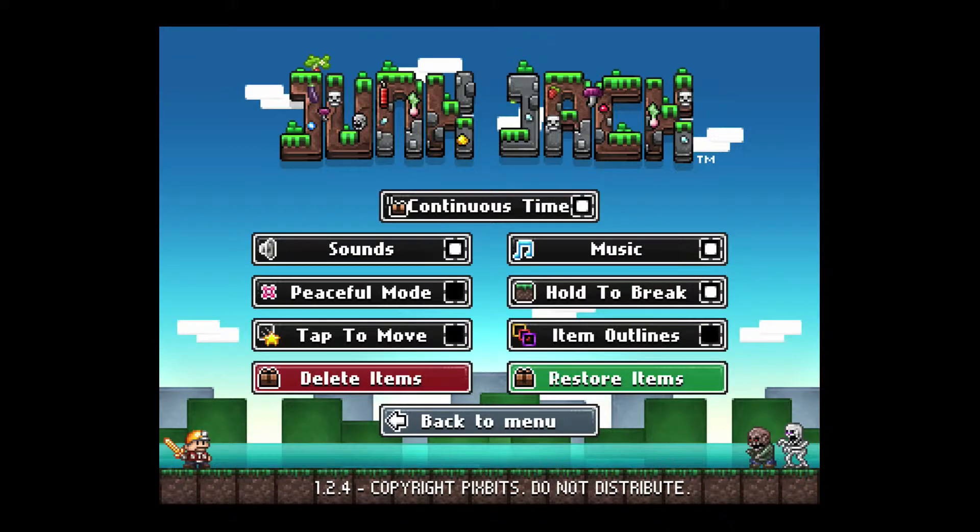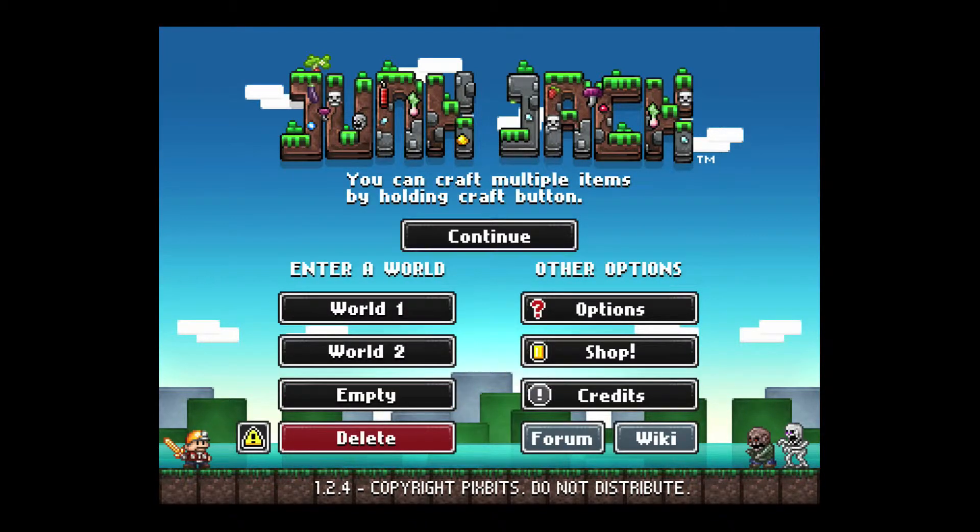Let's take a look at some other options. You can change whether continuous time is on, you can adjust sounds, whether you want peaceful mode or not — which adjusts mobs and things like that — whether you want tap to move or hold to move, whether you want items to have outlines, and whether you want to hold on a block to break it or just tap over and over again. I obviously chose holding down.